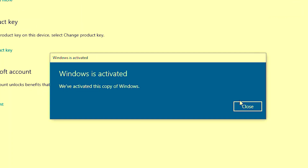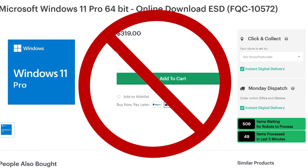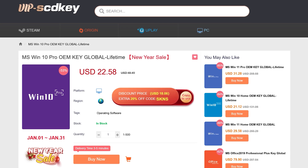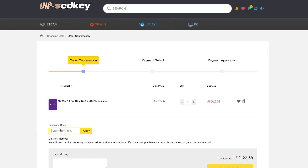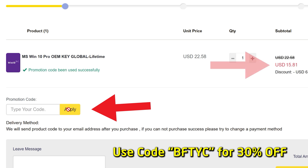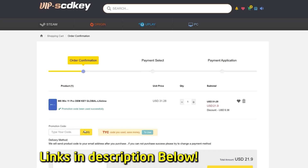Let's get into the results, right after today's video sponsor. VIP SCD Keys has you covered if you need Windows 10 or Windows 11 activated without spending $200 or some exorbitant price. For as little as $15 using coupon code BFTYC, you can get Windows 10 activated, and a little bit more for Windows 11. Link's in the description below.